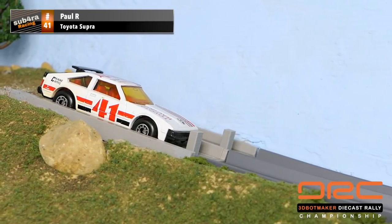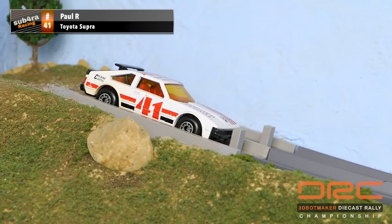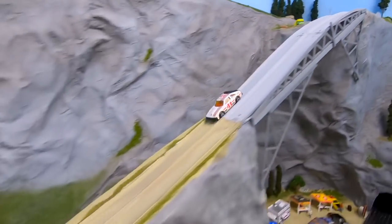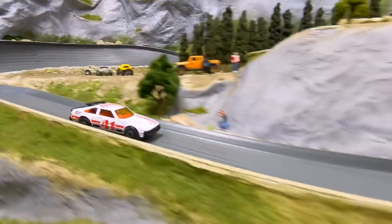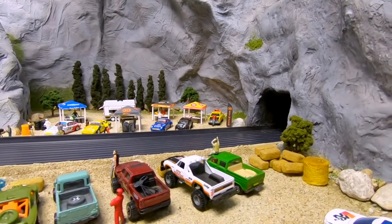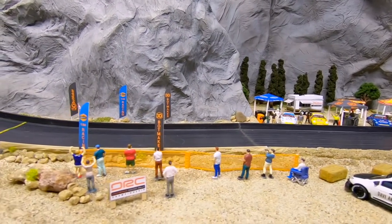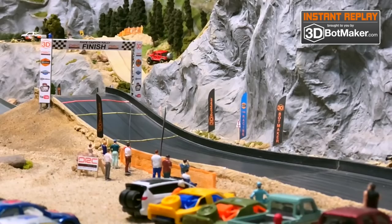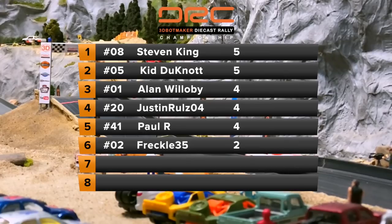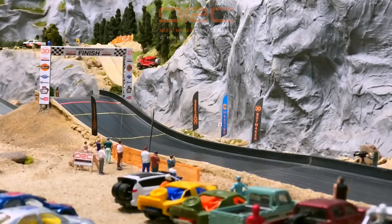Up next we have Paul R in the Toyota Supra — he'll also be driving for Sub 4RA Racing. If you like NASCAR, check out the Sub 4RA YouTube channel for the Adult Diecast Racing Cup. Rumor has it that you're actually driving in that cup this year — the number 25 Big Johnson car. Paul R approaching the finish line. Yeah, that was a little lackluster at the end. You gotta give a break for the rookie drivers — it's their first time. That is a big hill at the end. You gotta go big or go home. He gets four points. We've got a three-way tie between Alan Willoughby, Justin Rules, and Paul R, each of them with four points.